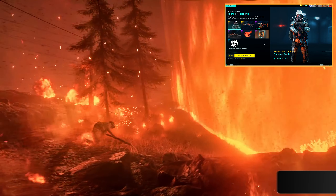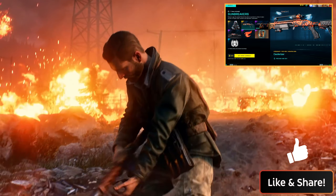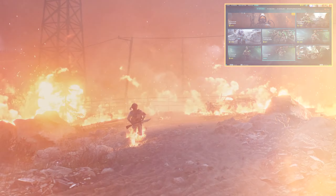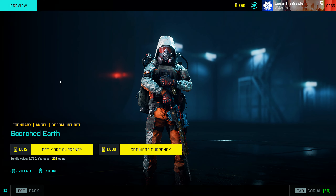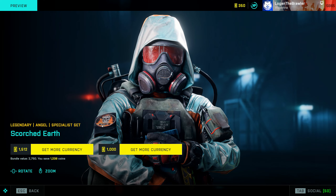I saw the codex about these Solis things and got really curious about it. I was hoping for more than just a skin set, but we'll see what happens next in Battlefield 2042. We got this one for Angel called Scorched Earth - it's a really cool skin, and as you can see on his shoulder it says Solis.